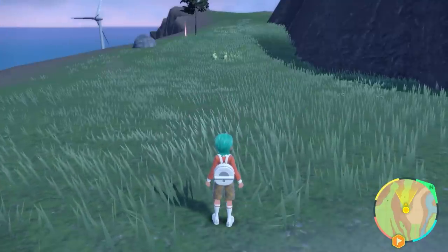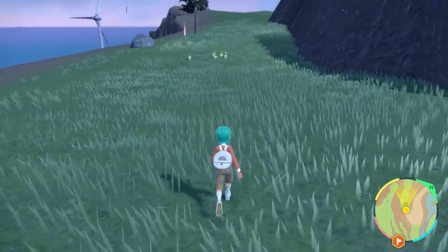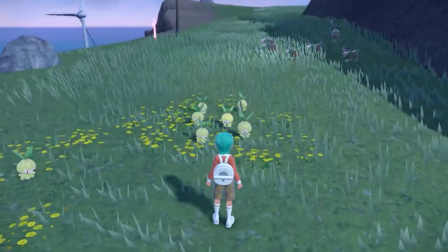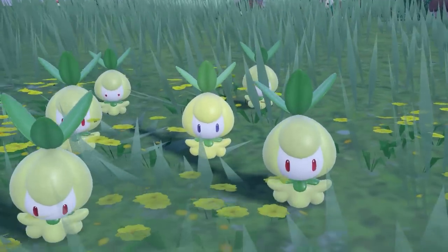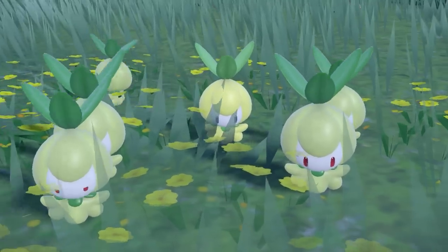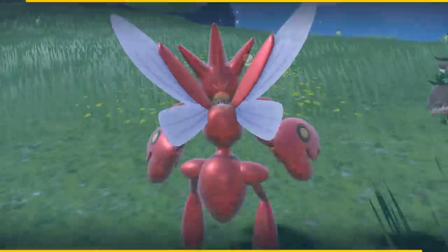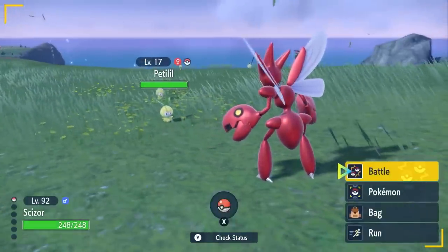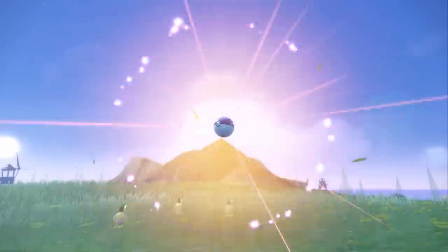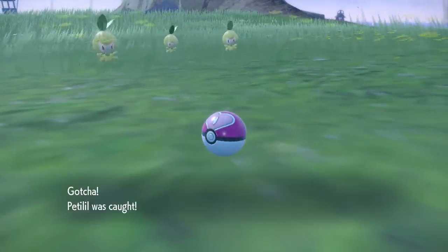Once you've taken down your picnic and no more Petilil are spawning in, just set your picnic up again — this will despawn whatever is in the field — then take your picnic down to get a new batch of spawns in the exact same spot. You can use your camera function to zoom in on spawned Pokémon. Petilil is not a difficult shiny to spot: it has blue eyes and a lighter green colored body compared to its regular form which has red eyes and a darker green color. Once the shiny spawns in, save your game and proceed to catch it.